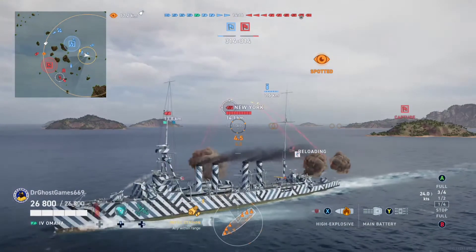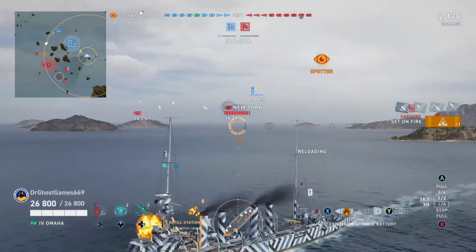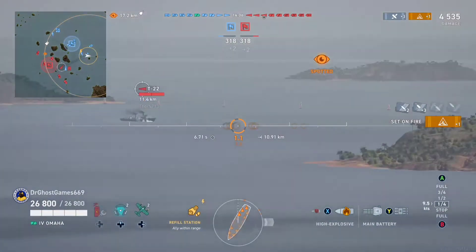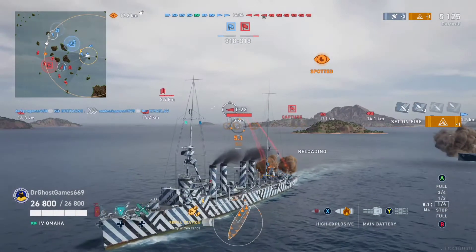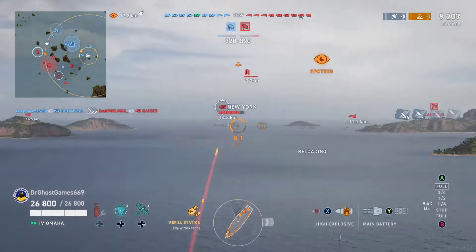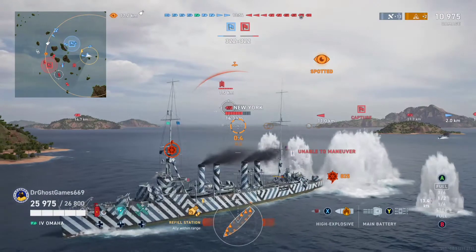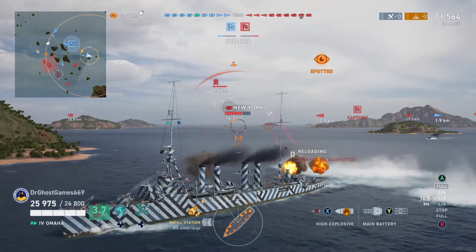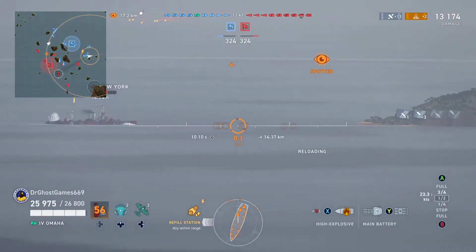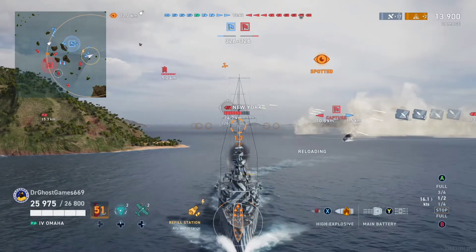The Omaha has a huge susceptible Citadel. It's made of paper — it's like a Minotaur at Tier 4. You guys cannot be screwing up in this ship. So what do we do when we have no armor? We use islands, we kite, smoke screens, etc. We do not want to be one of those stereotypical Omaha players that rushes in the center of the map, goes broadside, gets dev-struck, and gets put into a compilation.